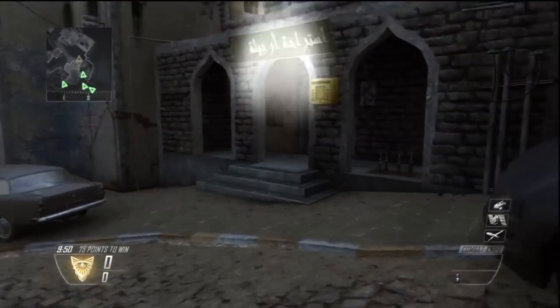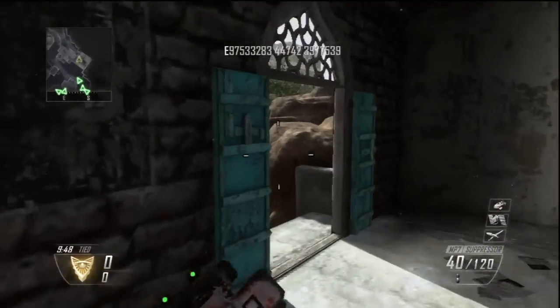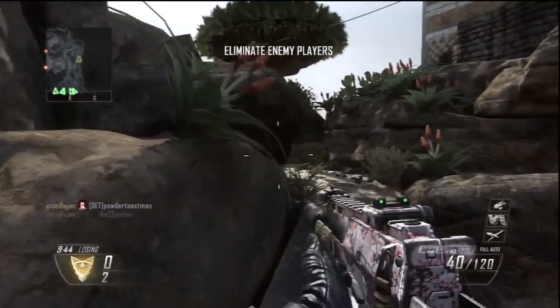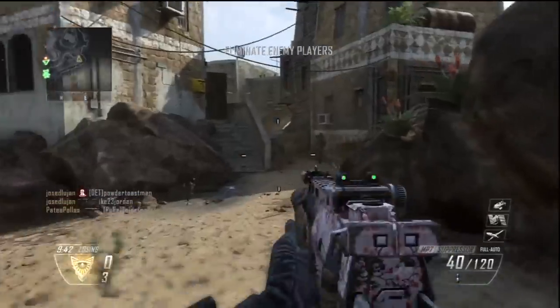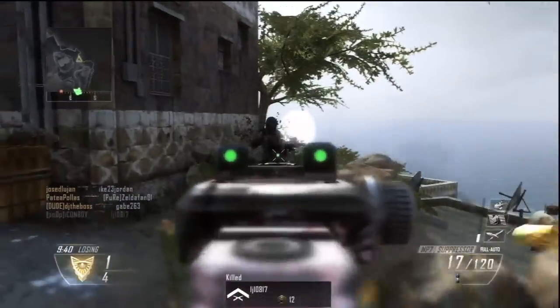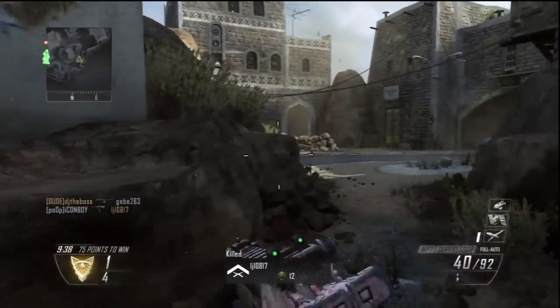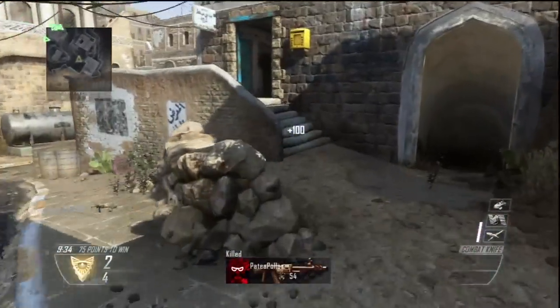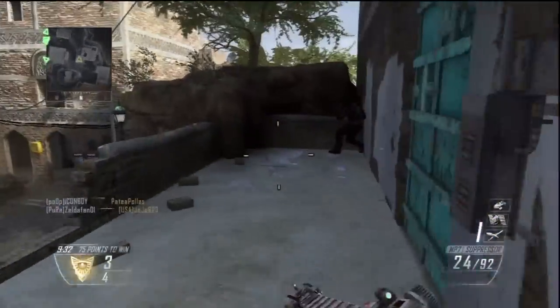Hey, what's going on guys, it's Combo here. Today I'm bringing you some more Black Ops 2 Wii U footage - a team deathmatch on Yemen with the MP7 and a silencer. Right off the spawn I rush into their side to catch them off guard, which is what I usually like to do in team deathmatch. These guys were caught off guard pretty much from my first few kills - this guy especially trying to camp in a corner with a sniper.